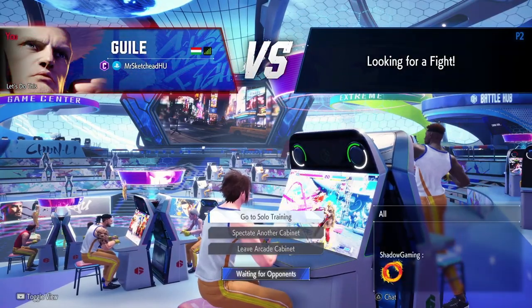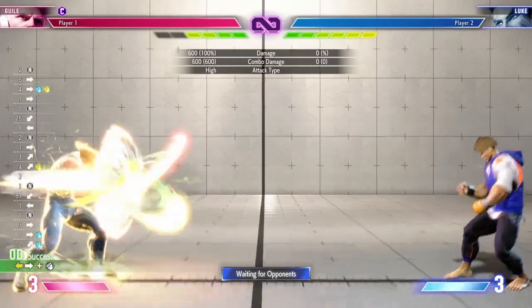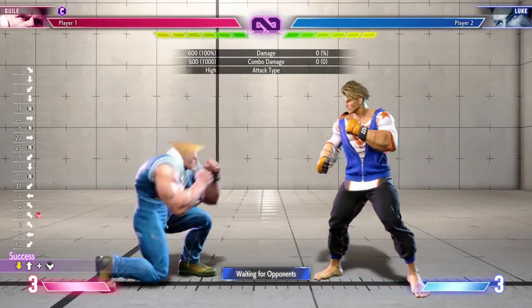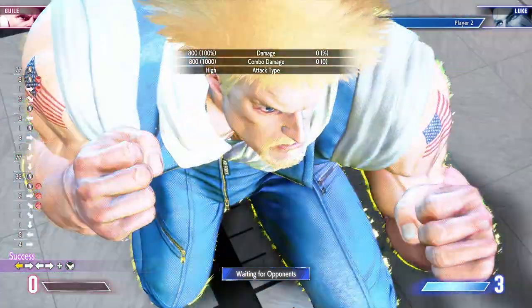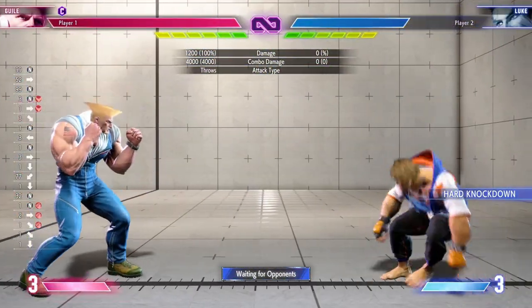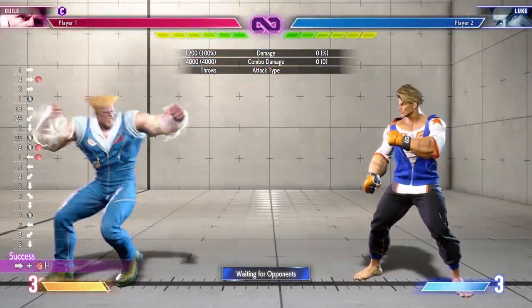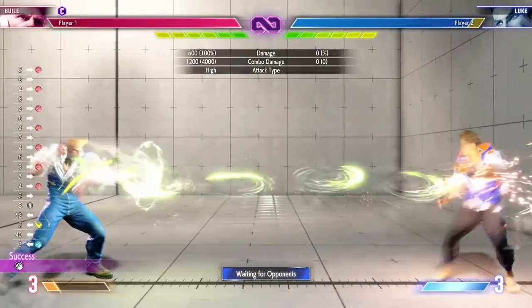Okay, go to solo training. Holy shit, I know what to do here, I know how to play this character — flash kick. I need to figure out his supers. That's one of them, that's the level three — charge and kick. He has motion inputs, this is his... okay, and then how do you... oh, that's how, okay.